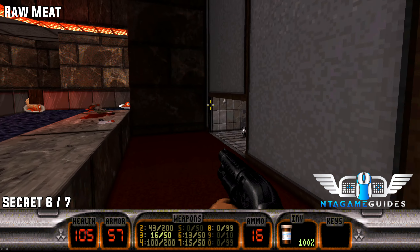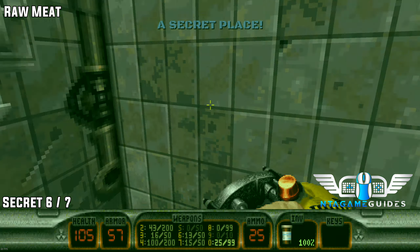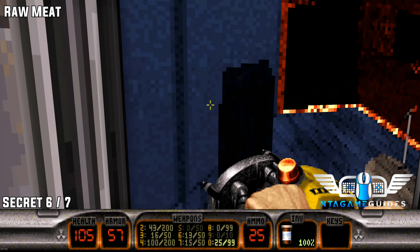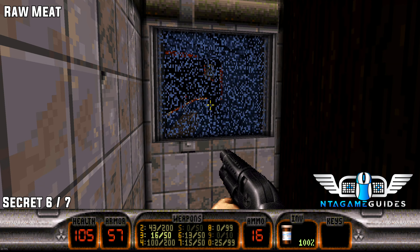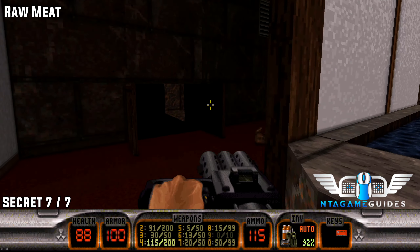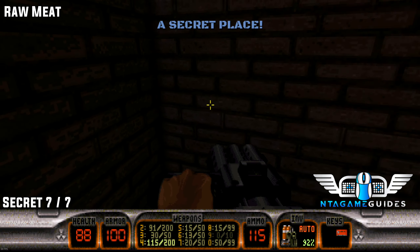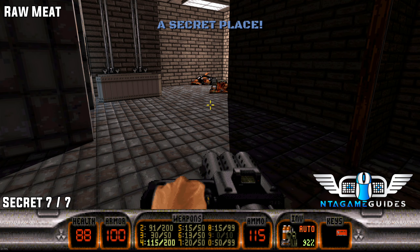Number six: once you press the hand, that's secret six. Number seven: from that location, go through the next double doors into the kitchen area — there will be a wine rack, and that will be your secret number seven.